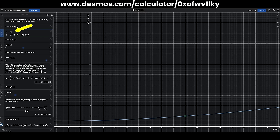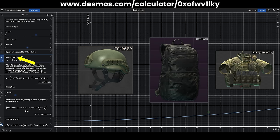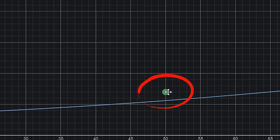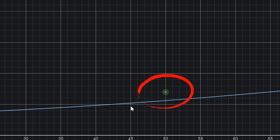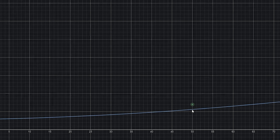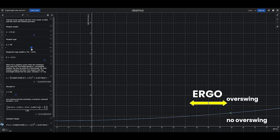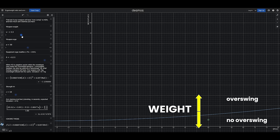How it works is you enter the weapon's weight in row number 3, the weapon's ergonomics in row number 5, and your equipment modifier all added up — so you go to your helmet, bag, and armour and add all of those together — you put them in as a decimal in row number 7, and this produces a number on the chart. The blue line represents the value that you need to be underneath to remove the overswing effect. Weight has a much more impactful effect on this than ergonomics — increasing and decreasing ergonomics moves the dot along horizontally, whereas the weight moves our point up and down.